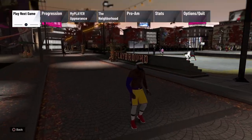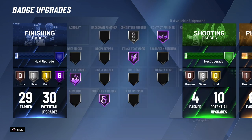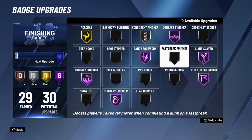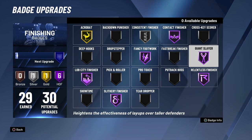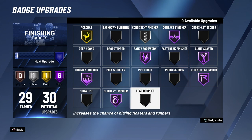I'm going to quickly show you guys my badges. I have 30 finishing badges because I made a pure slasher. The most important one is obviously contact finisher. Giant slayer helps out a little bit with dunks, but I only really see it come up with layups — sometimes it comes up for a dunk. Relentless finisher is a really underrated badge — it comes up for any contact animation, whether it's a layup or a dunk.